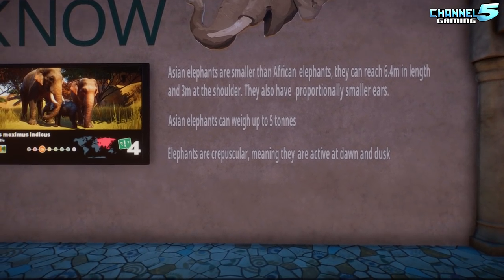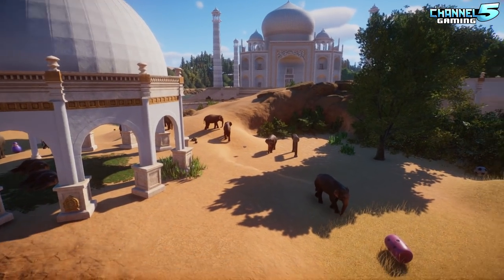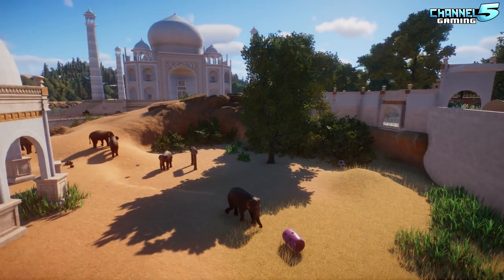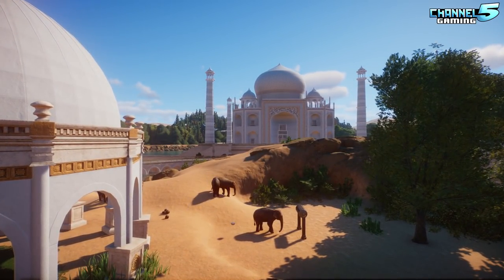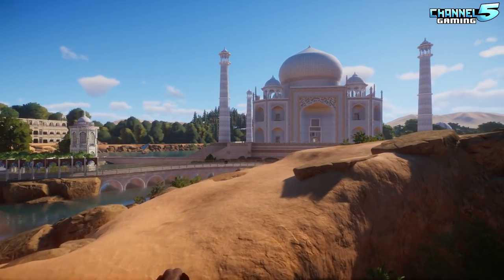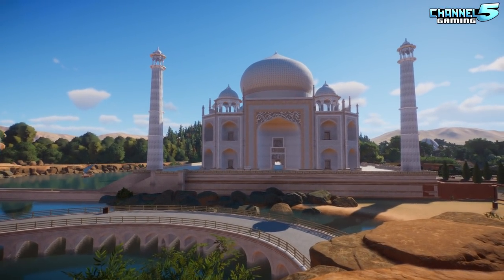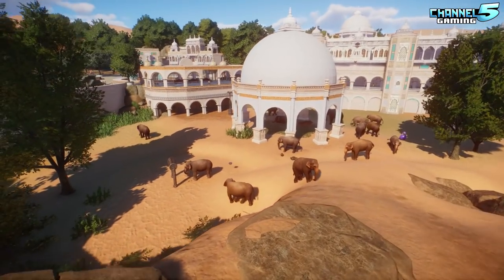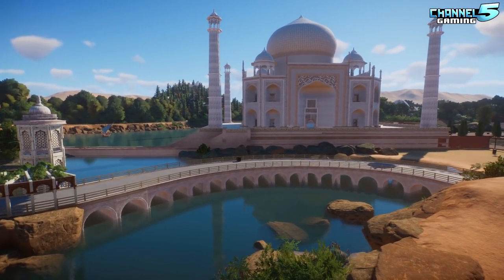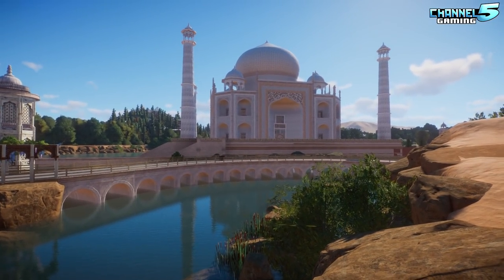Asian elephants can reach 6.4 meters in length and 3 meters at the shoulder with proportionally smaller ears, weighing up to 5 tons, and are active at dawn and dusk. There are a lot of elephants here. Beautiful with that backdrop — Floss specifically wanted elephants with the Taj Mahal in the background.